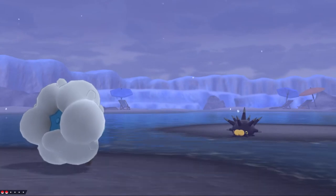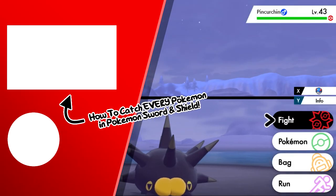So that's the easiest way of finding the sea urchin Pokemon, Pincurchin, in Sword and Shield. I hope you enjoyed, and Techno's out.